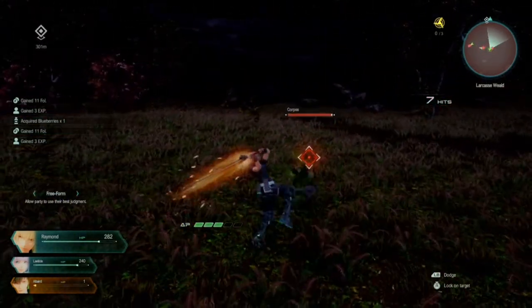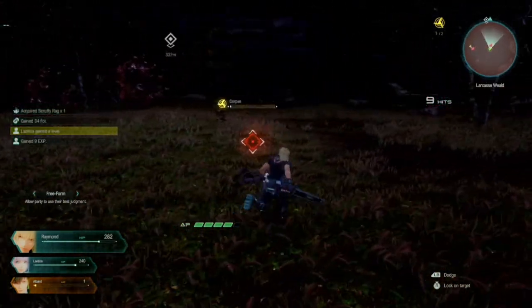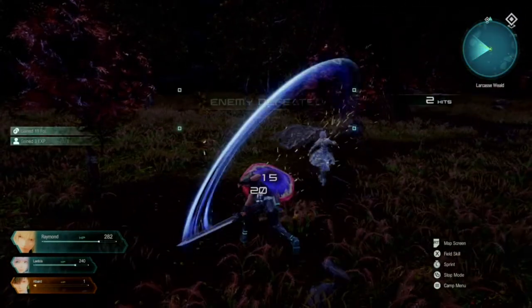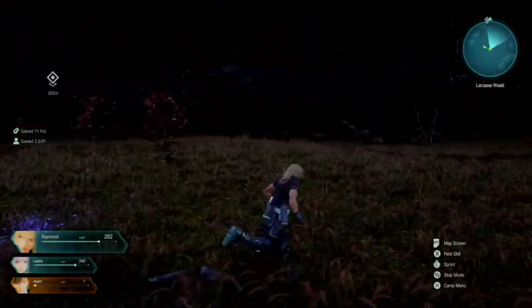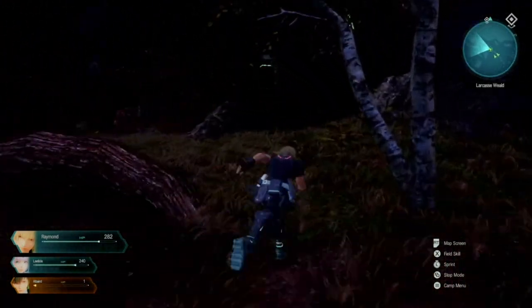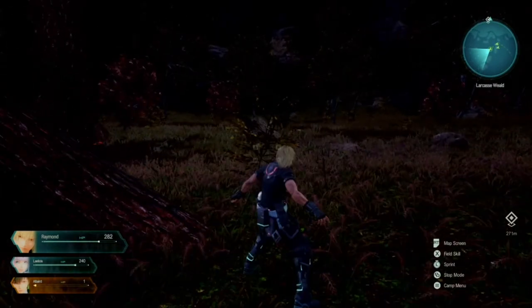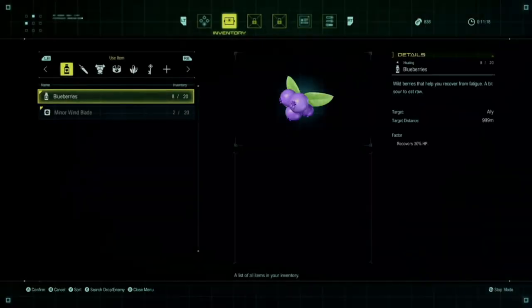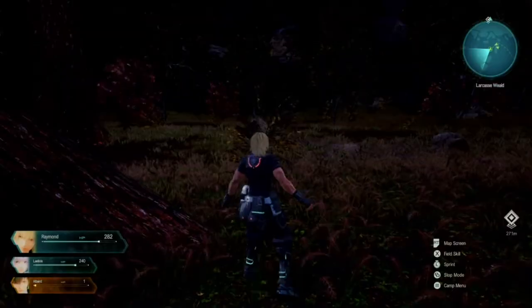Those big toad guys are worth a good amount of early XP. Let's see how many healing items we acquired already. We already have eight blueberries - that is a ton of early blueberries. Each one recovers 30% HP.